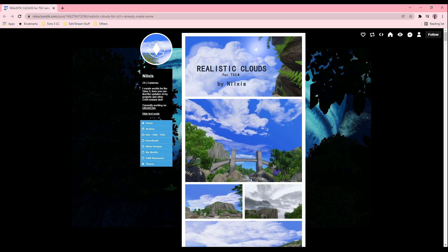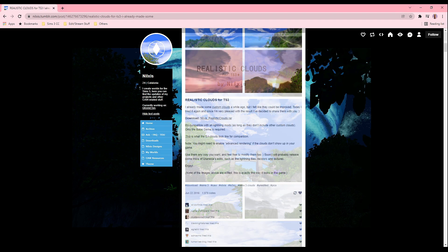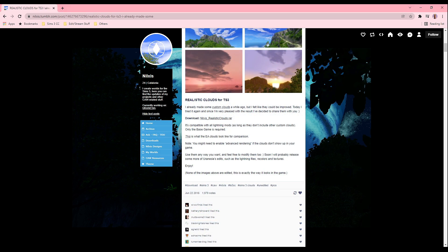Now we're going to move on to the sky and how to get realistic clouds. This is yet another wonderful mod created by Nielsis called Realistic Clouds. I love this mod so much — it's a game changer because the clouds that EA gave us was a big no for me and I love a realistic gameplay. The good thing about this mod is that it's compatible with all lightning mods as long as it doesn't include other custom clouds. Also you might need to enable advanced rendering if the clouds don't appear.